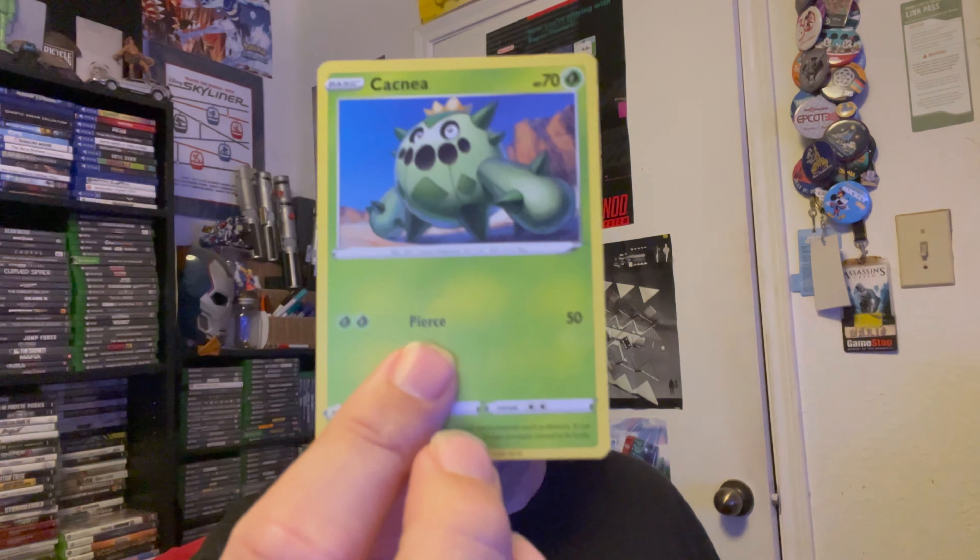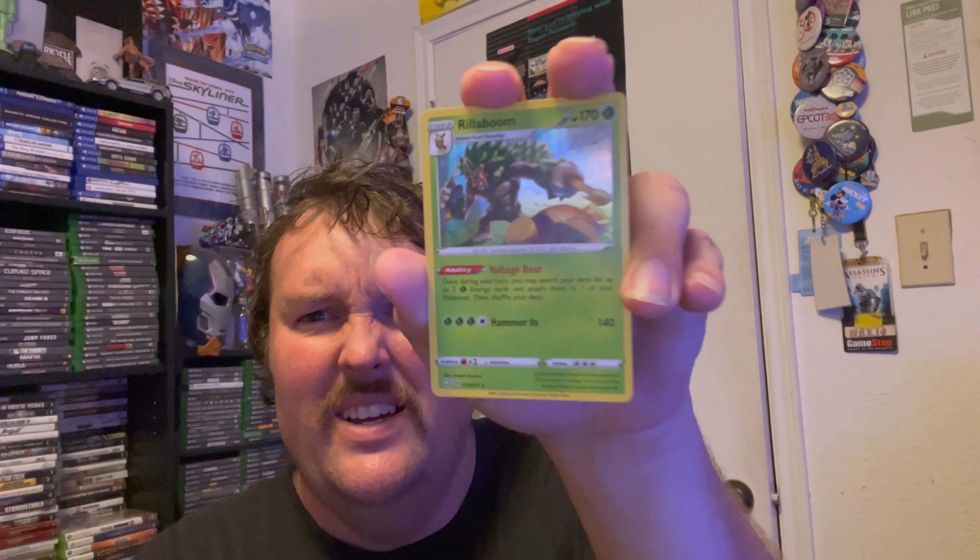There is a code card for pack number three. We got Cramorant, a Thwackey, Rusted Sword, a Nickit, a Horsea, a Snom, more Morgrem, Cacnea. We got a Reverse Holo Yanmega and a Holo Rillaboom. I've already got the Holo Rillaboom from this set, so that's a double. I do not have the Yanmega Reverse Holo though, so that's pretty nice. I've actually started keeping track of what Reverse Holos I have.